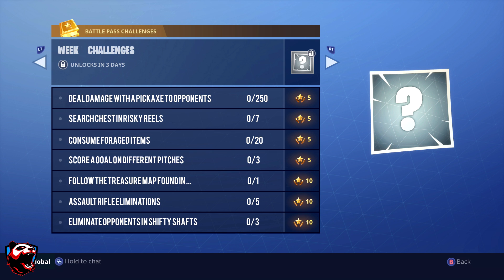The last hard challenge is eliminate opponents in Shifty Shafts. This is a funny one because Shifty Shafts is a very small, constrained area. Usually when we land in challenge locations they're bigger spaces, so knowing this is in Shifty Shafts is going to make it quite hectic and interesting. The good thing is you only need to eliminate three opponents. And that's all the challenges for week seven!